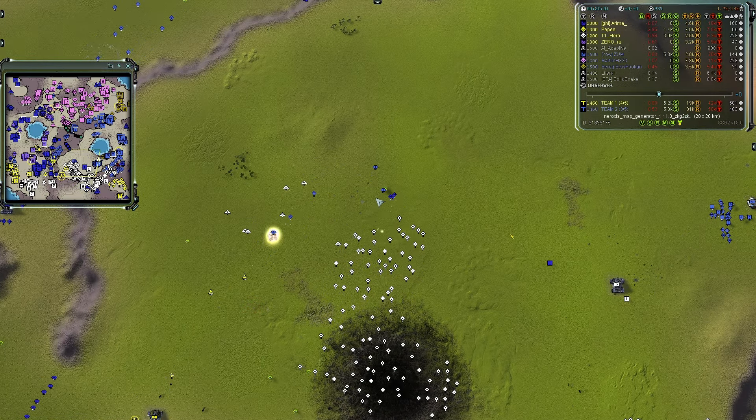Checking the reclaim — there's a lot of units, some T3 in the mix. I'm not sure why he really went for that push. Maybe he thought he had a better force than he did. Anyway, it's now a 3v3 game at 21 minutes. Arima is now facing a head-on collision with Martin's forces.